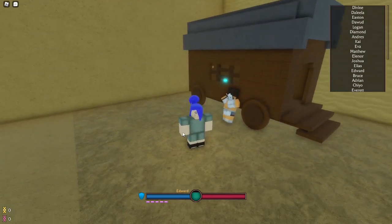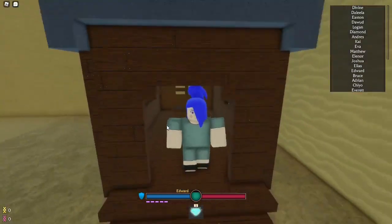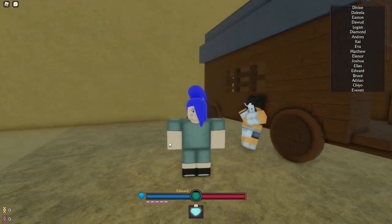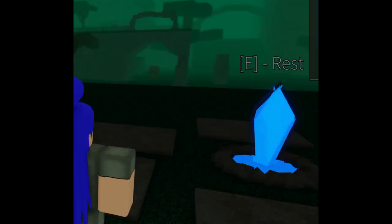There are two locations she can be, so just watch out for where she is. I'll show you the two locations — it's definitely worth it. One's at the passageway, which is up there, and you can just come down here. The other one is at the expanse, right in that little cave over there. It's kind of random where she is, so just check both locations and she should be in one.